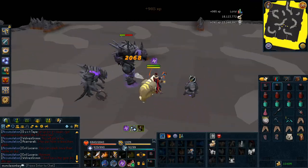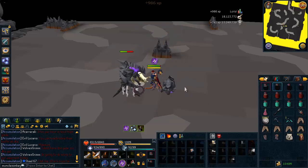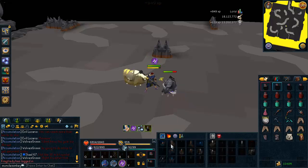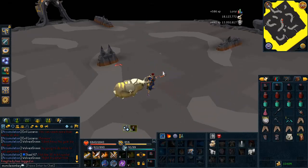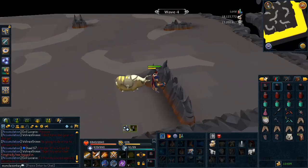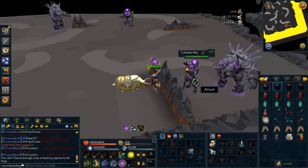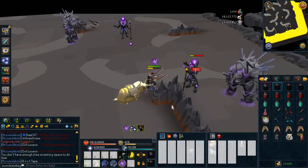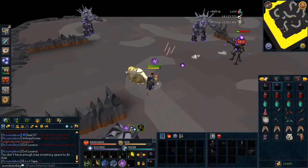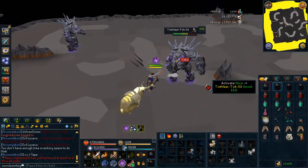Every wave kind of has a theme. The first ten waves are centered around ranged enemies, the next ten around mage enemies, and the next ten around melee enemies. The restoration crystal drops after wave three — do not take it. Trust me, just leave it on the ground. I took every crystal during this fight to showcase what they all did and figure out whether they're worth it, and I can tell you: do not even touch the restoration crystal.